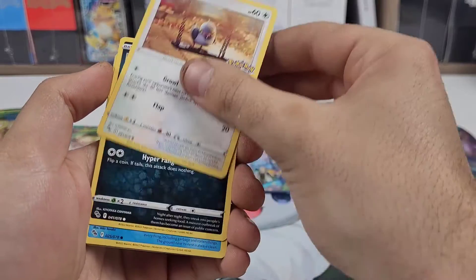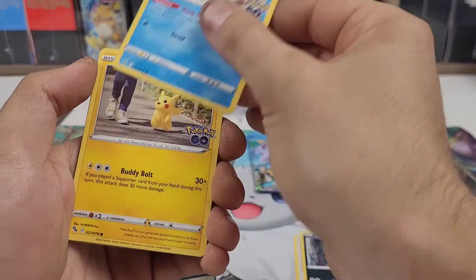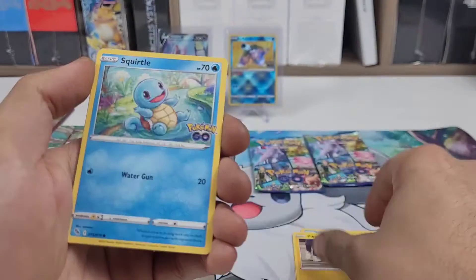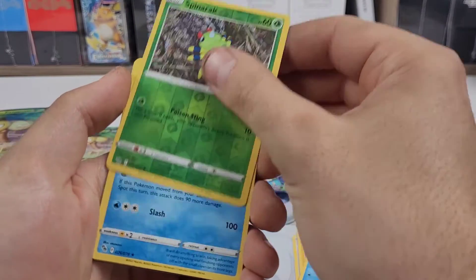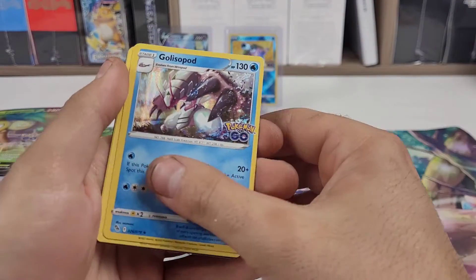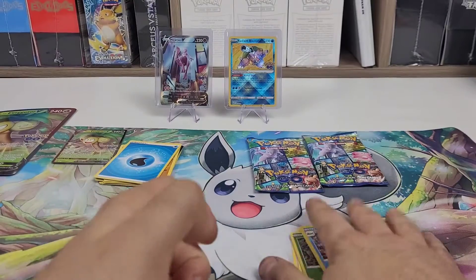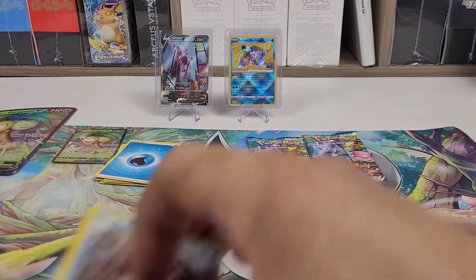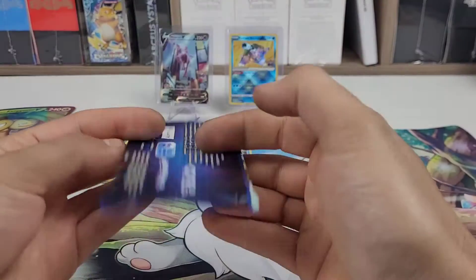Pidove, Pidgeot's hat, Whirlipede, Pikachu, Squirtle — Spinarak reverse — and a Gallopade holo. So far not so good, pack three.